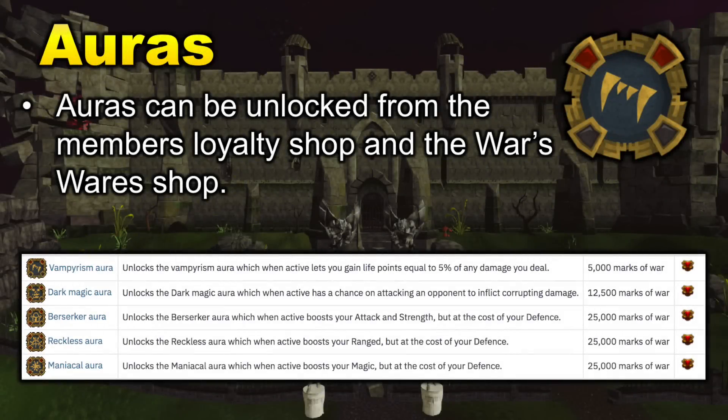Another really useful PVM unlock is Auras. Auras activate a special effect — some increase hit accuracy, heal you a percentage of damage dealt, restore your prayer, or increase damage dealt. For the most part, Auras can be purchased from the Members Loyalty Shop with Loyalty Points or Rune Coins, and a few can also be purchased from War's Wares shop using Marks of War, which are obtained after killing bosses. All five Auras purchasable through Marks of War are really useful.